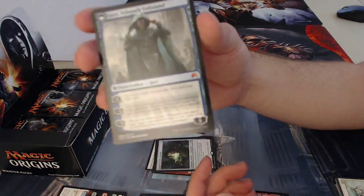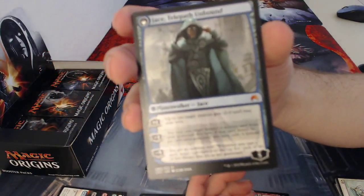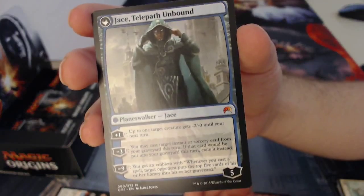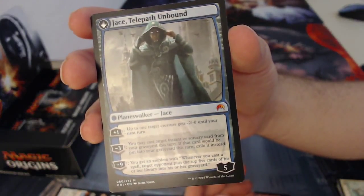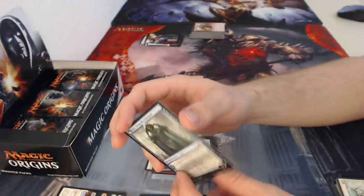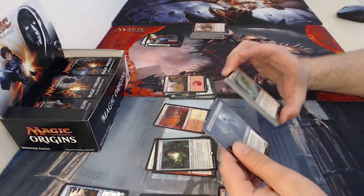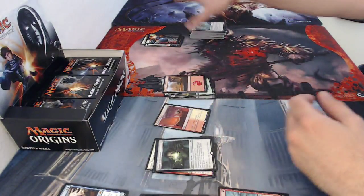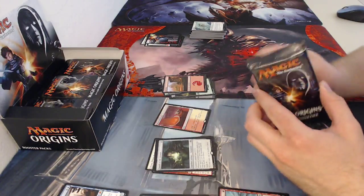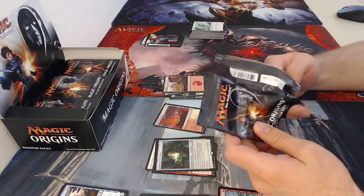His minus nine says you get an emblem: whenever you cast a spell, target opponent puts the top five cards of their library into their graveyard. So he's going to be really good in mill decks. I wonder how Modern is looking at him, because in Modern you're casting spells all the time — you're always going to be milling your opponent for five. It's going to be really interesting to see how he plays out in decks.